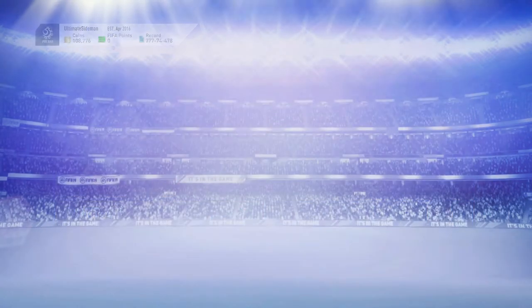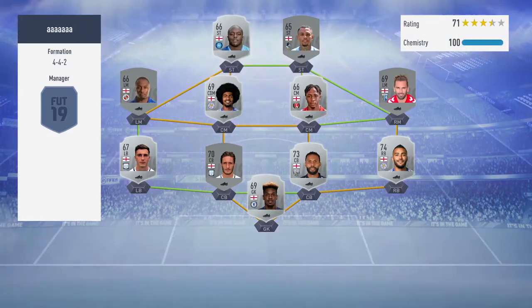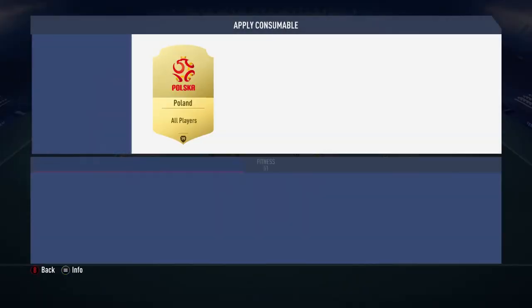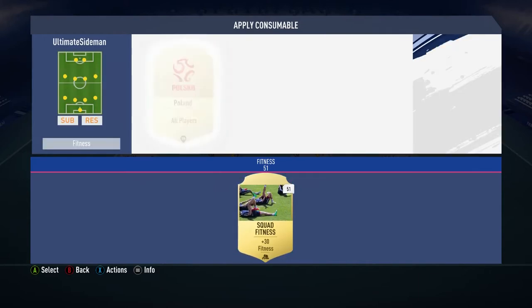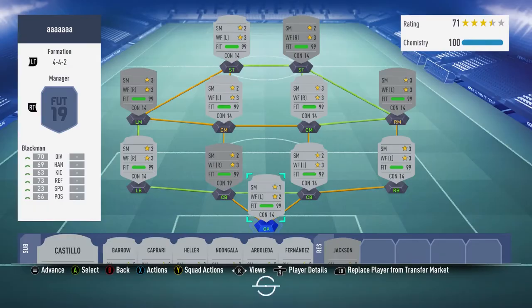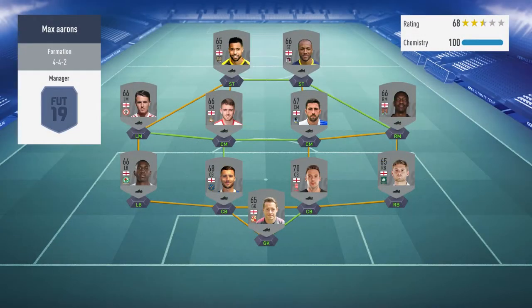Max Aarons is a right back 84 card. For this objective you had to have eleven silver English players in a squad and win the game whilst not using any gold players. I took out any English players that were silver and in the first online single match we get matched against another English silver team. I'd already done four by this stage, so I was just filming the last one.